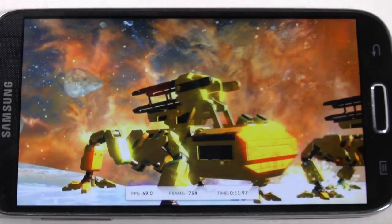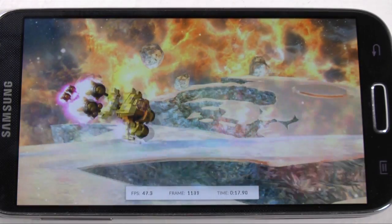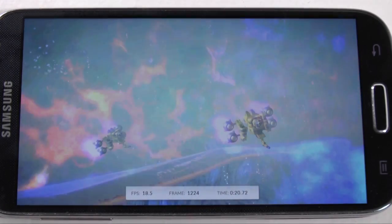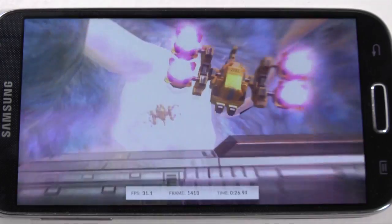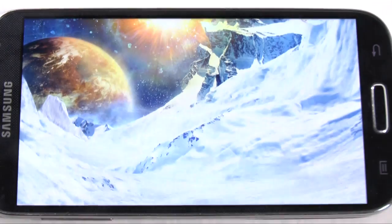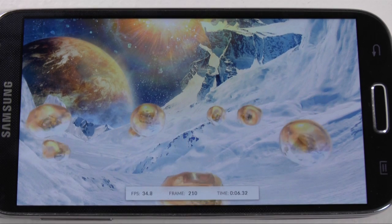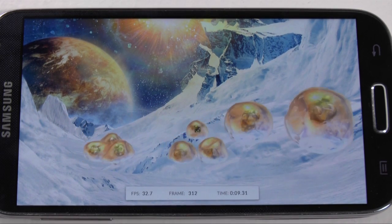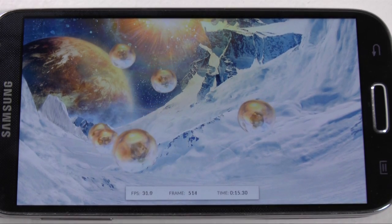And although they say benchmark scores don't mean everything, they're usually a pretty good indicator of how fast everything will actually move. And we saw a little stuttering there and then it just bounced right back. So it's not perfect, but it's pretty much probably the best one out there right now. The bubbles section tests the graphics or just the responsiveness of the bouncing on screen. And then that'll be the last one and then it should go to the results.